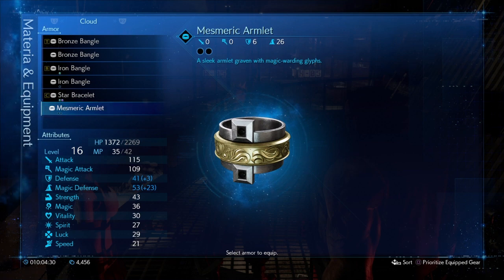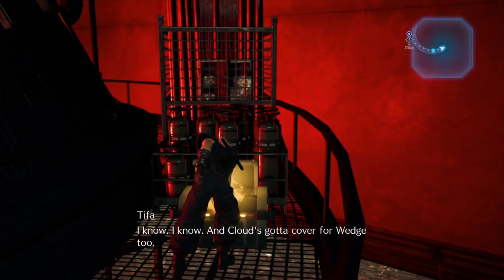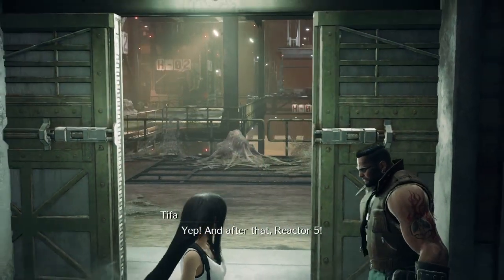The Mesmeric Armlet is very cool and actually can be passed up very easily. But today I'm going to show you exactly where you can get it from. Next stop: Section G, and after that, Reactor 5.